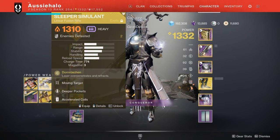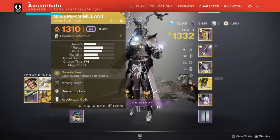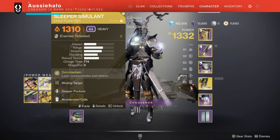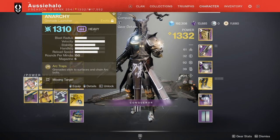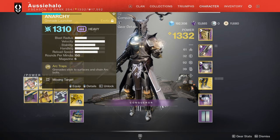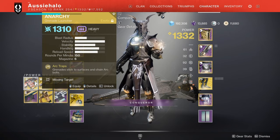Sleeper Simulant — I'm going to bring this because next season Bungie is talking about a linear fusion rifle buff, so I think Sleeper Simulant might be a really good exotic moving forward. Anarchy is an S-tier exotic all around. Obviously the spawn trapping, especially in the later encounters — spawn trapping, spawn killing, planting Anarchy shots around the doors. It's just going to be S-tier.